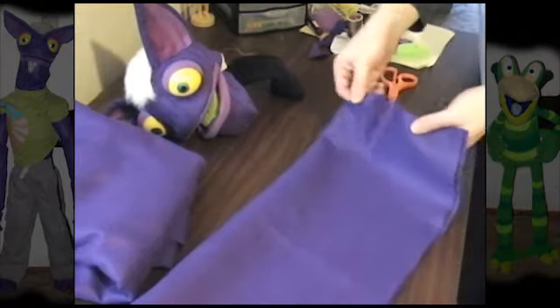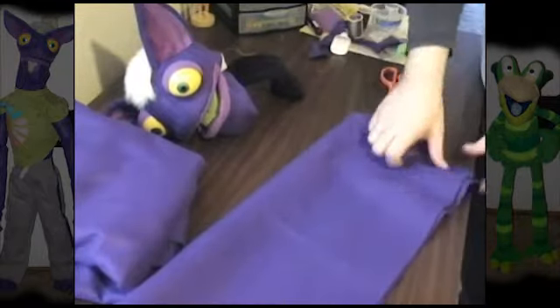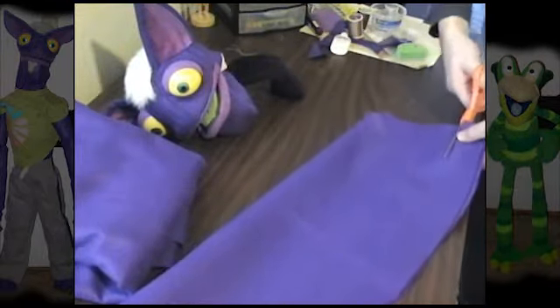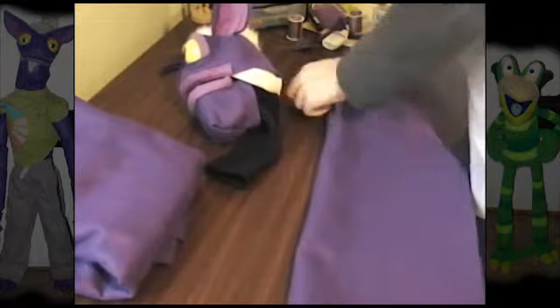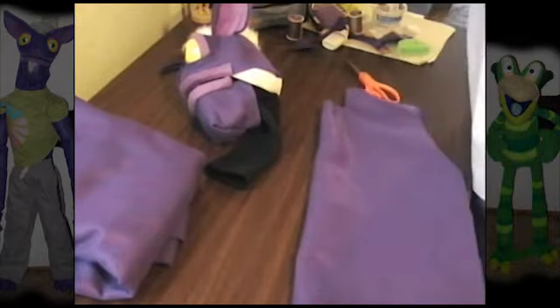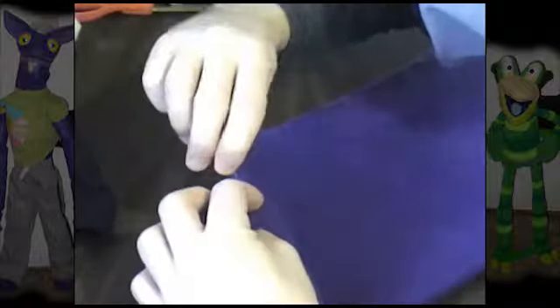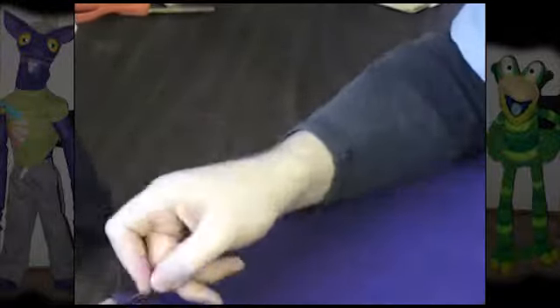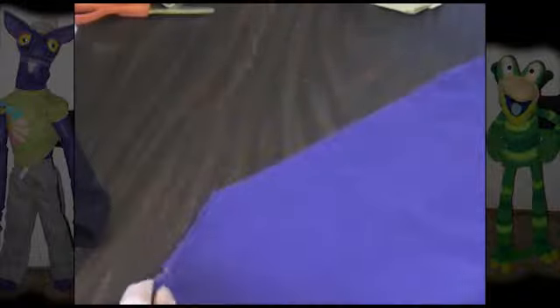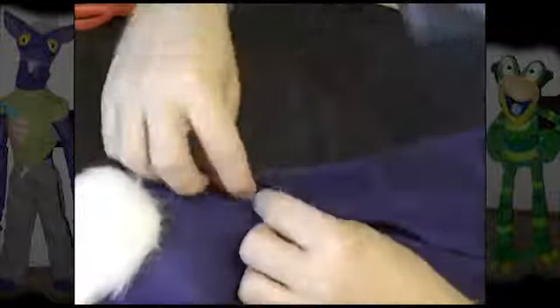Welcome to part four, the final installment of this bonus video. You can see I'm cutting out his body there. This one came out a little too short, so I had to create another one and put it on top, which is why he has weird seams on his chest and neck. That was a mess-up, but I've got a much better idea of how to accomplish it now, so I won't be making that mistake again.